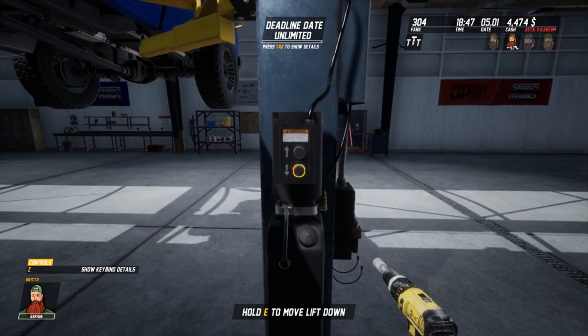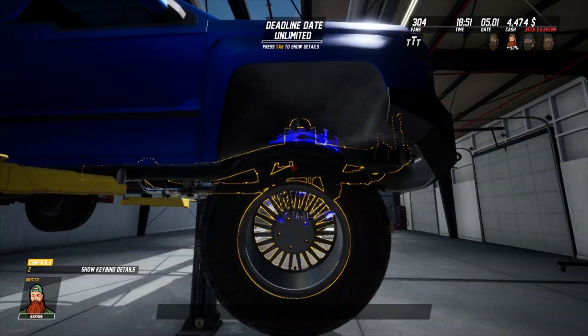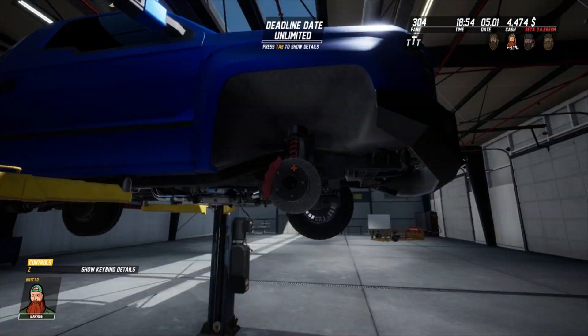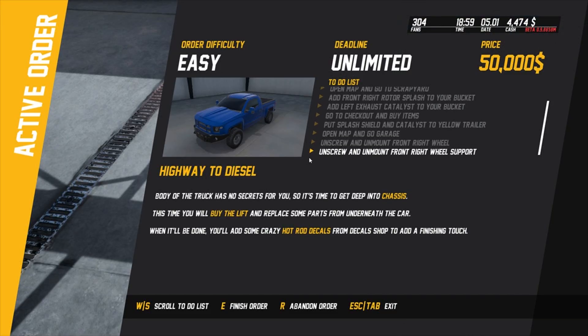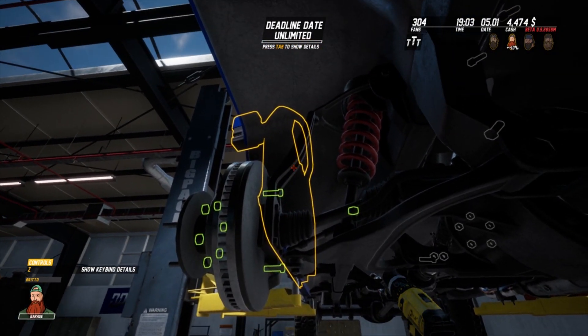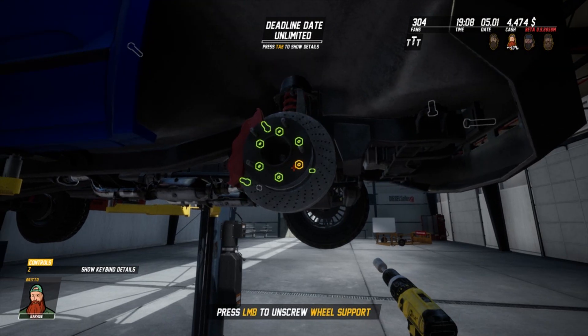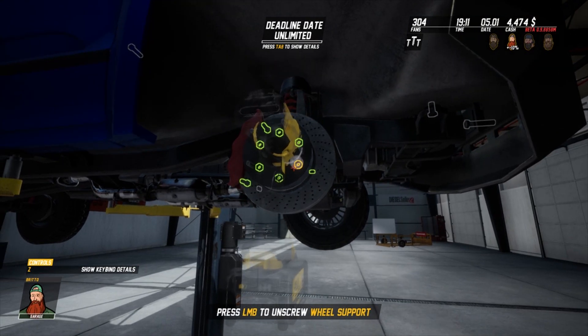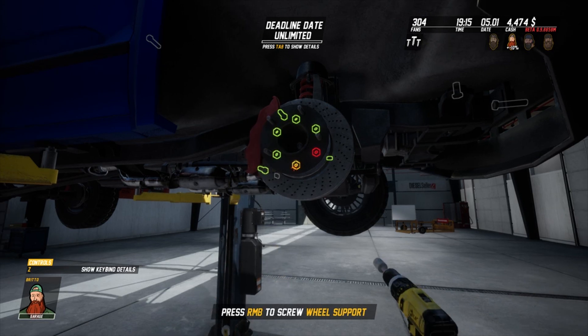Let's lower it down a little bit - there we go, might help. Throw you over there for a second. Drop you there, get back up. Unscrew and unmount right front wheel support - there we go. That doesn't look like a wheel support to me.